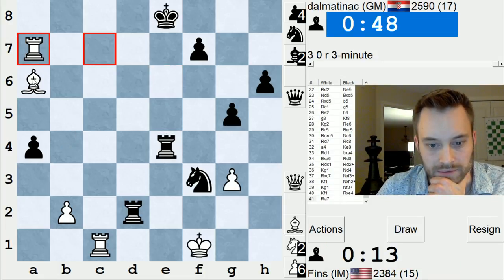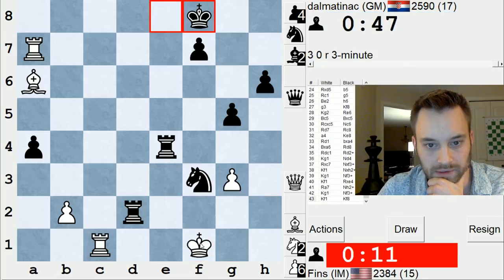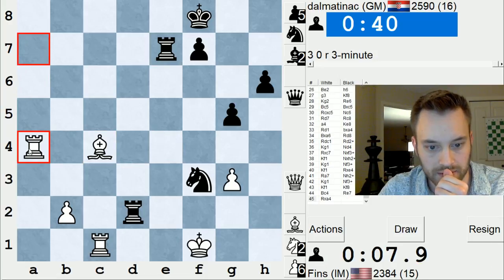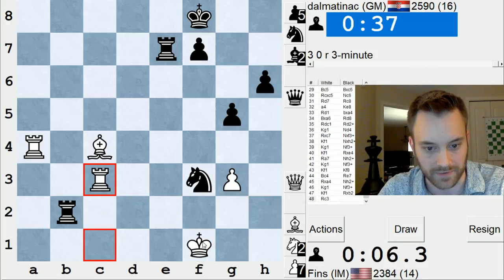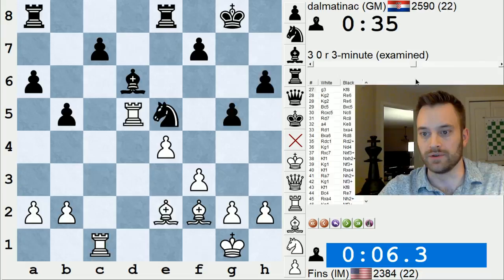It's tough to do too much damage here. Can repeat for a moment, then hide the king. Try to go after f7. Yeah, down this much time I'm not going to pull much off though. Knight d2 or rook e1 mate. Had a nice position, but blew it.